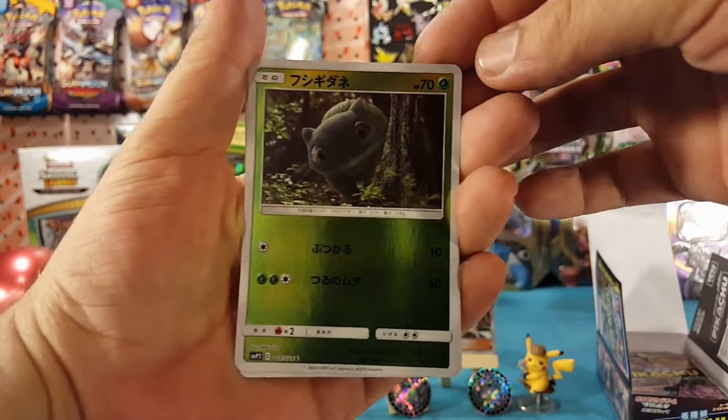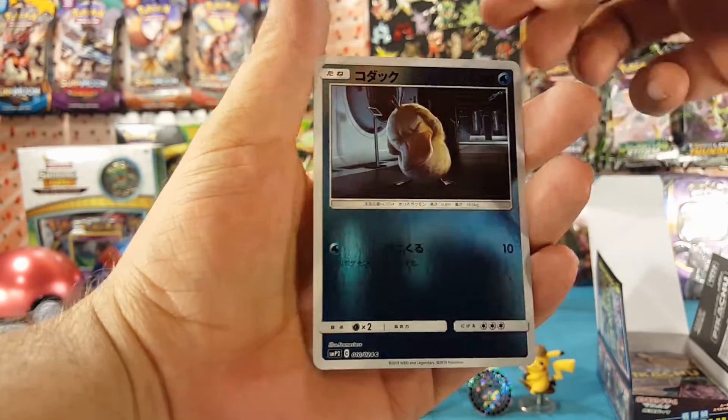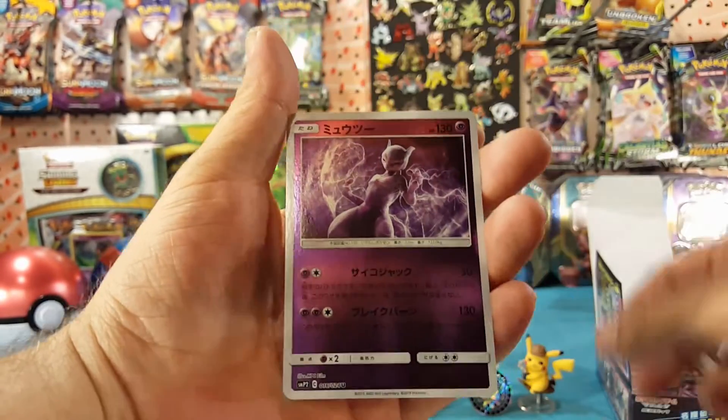We have Bulbasaur, Lickitung, Psyduck, and another Mewtwo.